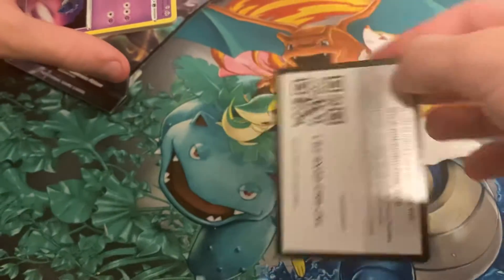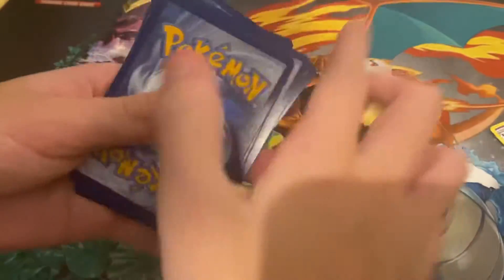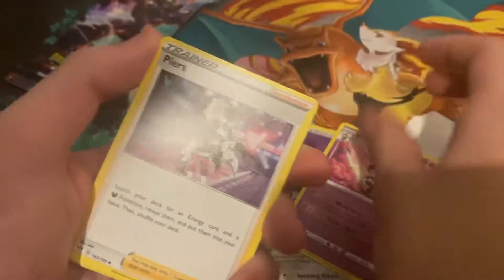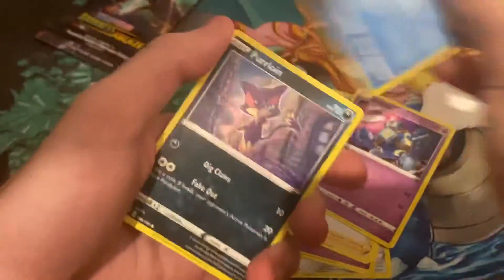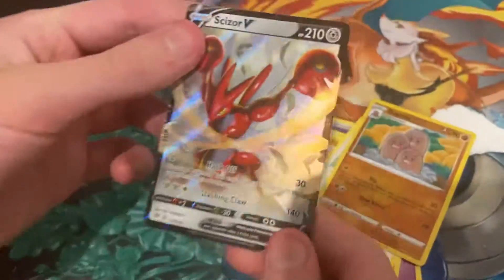Scan the code card. My dog's trying to hold me. One, two, three, four. Psychic, Clang, Piers, Gullet, Feebas, Horloin, Centris, Dugtrio, ooh, and a Scizor V! This pack all looks pretty cool.